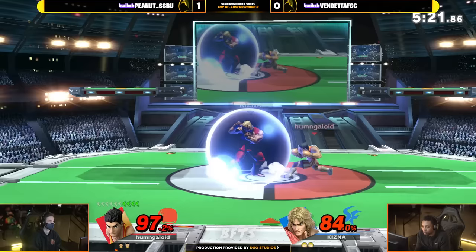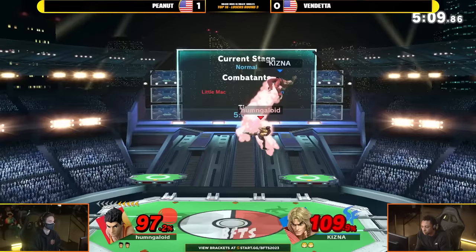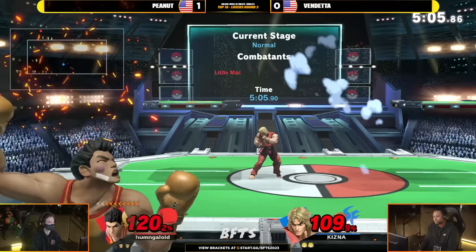84.97%. Gets jumped in, looks for it — patiently waiting. I thought he was going to go for up B right out of that, but he's actually going to wait for Vendetta to throw something out first. He's looking for the hope — tap tap, up B. Bread and butter — gets the kill 90% of the time.